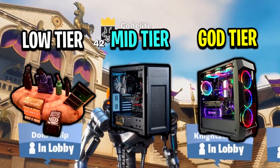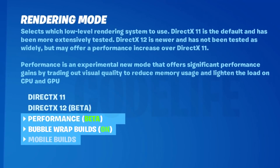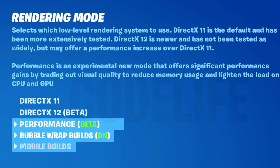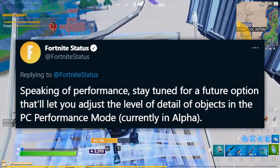For people with better PC specs who still want to use performance mode to gain all that FPS, you guys will be able to choose those bubble wrap builds — and that is just awesome. I just had to make a video about it, as all of you need to know about this. It's pretty much confirmed from Epic Games in that tweet.